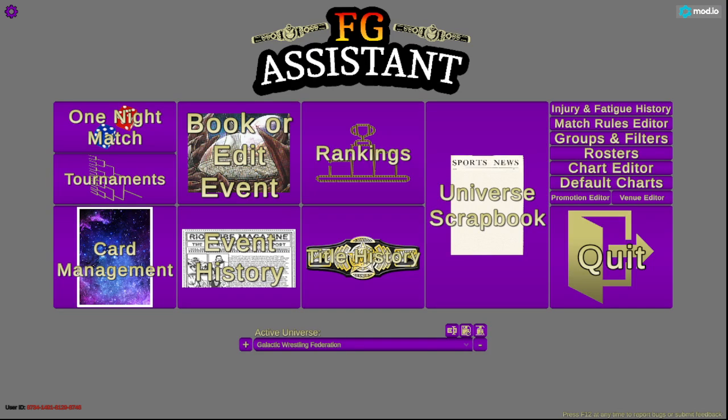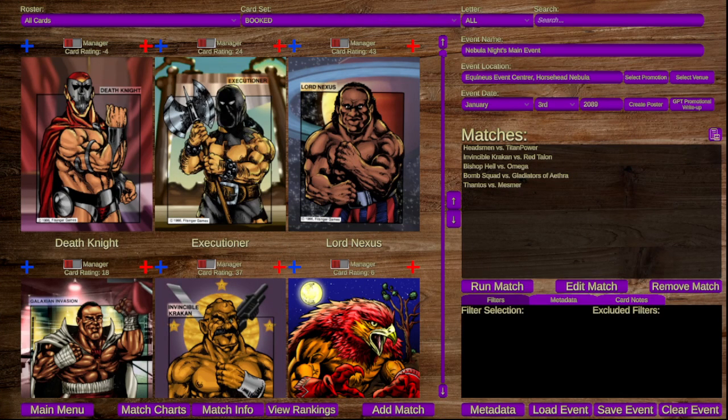Hello everyone, Mr. Beefy here with some Phil Singer Games Champions of the Galaxy card play. What I want to start doing today is playing a little bit more of my classic Champions of the Galaxy fed. I am starting my year of 2089 and I want to try and use the FG Assistant app. My first event of the year is the Nebula Knights main event — no championships tonight, just setting up before the big event.